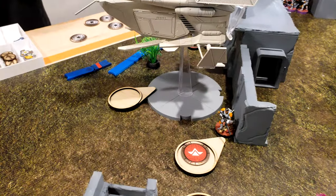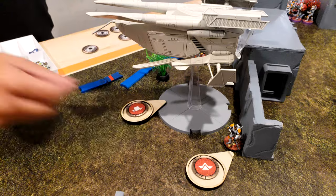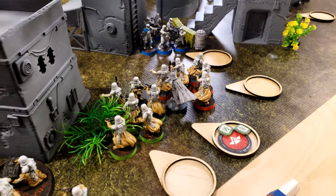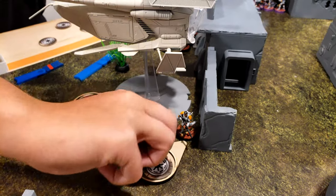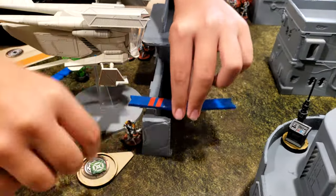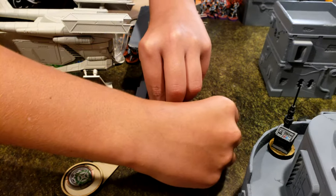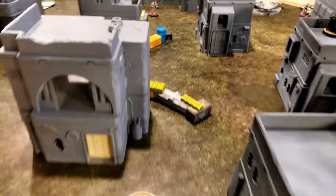Turn 1 begins. An order goes to Cody, giving him an order to the copter as well. I give my order to Vader, who now gets two surges at the start of every turn. I'm going to activate Cody — he is going to jump over this wall with a superhero landing on the other side, and then take a shot at the E-Web.